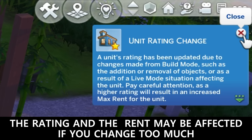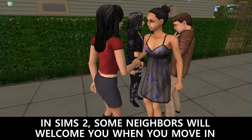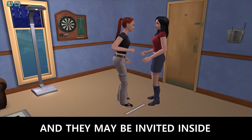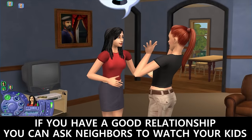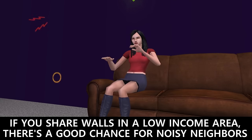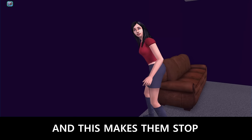The rating and the rent may be affected if you change too much. In Sims 2, some neighbors will welcome you when you move in. You'll often see the neighbors in common areas. Sims can knock on their door and they may be invited inside. If you have a good relationship, you can ask neighbors to watch your kids. If you share walls in a low-income area, there's a good chance of noisy neighbors — Sims can bang on the wall, and this makes them stop for now.